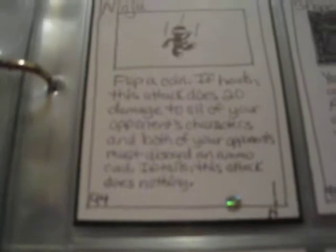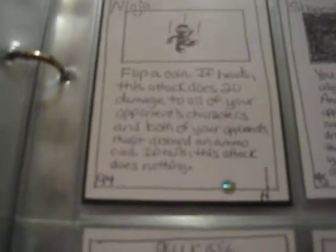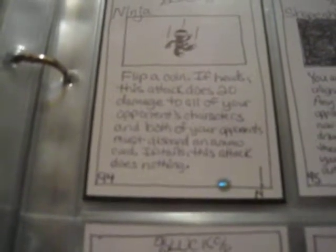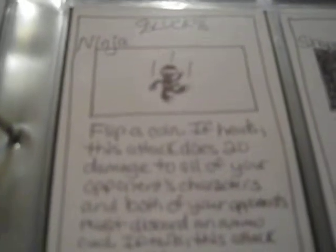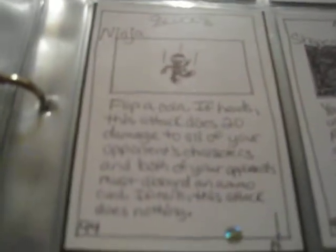Ninja — probably one of the best rares. Flip a coin: if heads, this tag does 20 damage to all your opponent's characters and both opponents must discard an animal card. If tails, this tag does nothing. It says 'both' because this game was made so two people could play against two people. But yeah, this card hits a lot — it's doing that much damage to a bunch of opponents and stopping people from attacking.